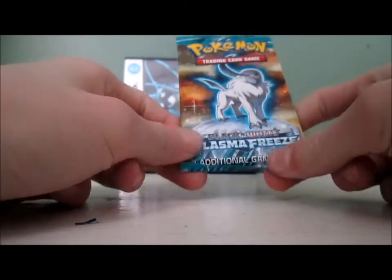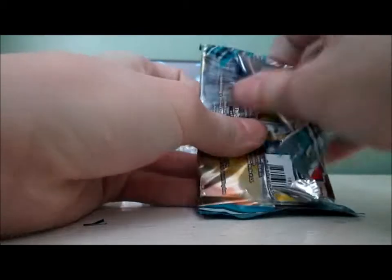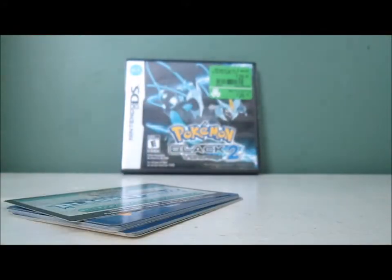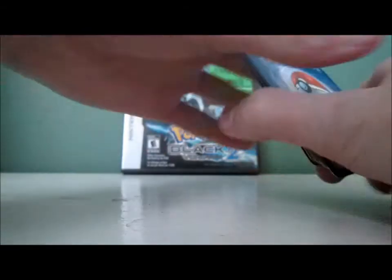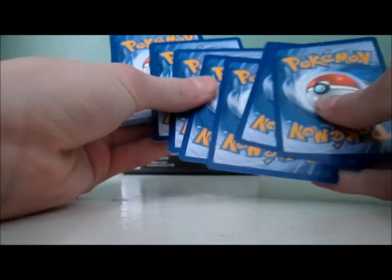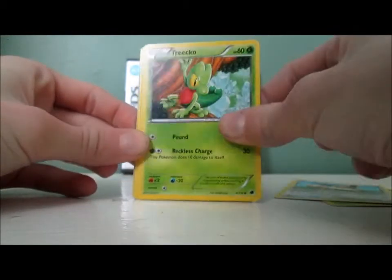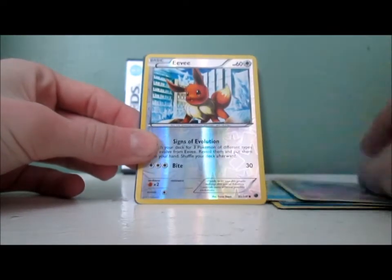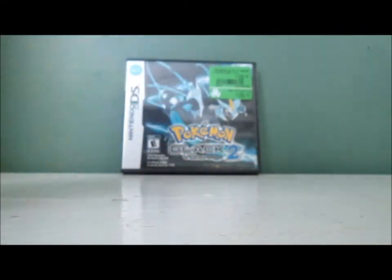And then we got one final pack. I'm trying to go a little faster. So we got one pack left to get that Professor Juniper Full Art — I might have to buy more Plasma Freeze packs because I really want that card. I could buy it online, but I think it's fairly expensive — like $30 or something. Pack twelve: Weedle, Eevee, Trachela, Wooper, Furfrou, Plasma Energy, Palpitoad, Metan, Eevee Reverse. It's definitely not an ultra rare card — it's a Team Plasma card. But hopefully it's a holo. It's a Steelix. I'm excited — I got this as a reverse holo card a while back actually.